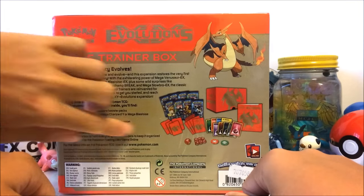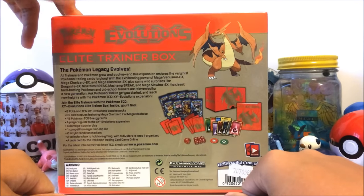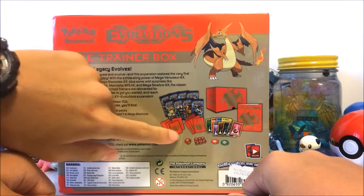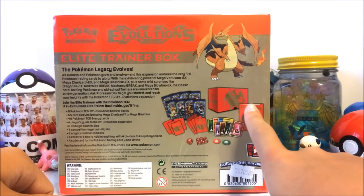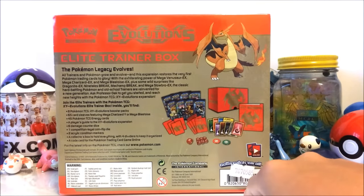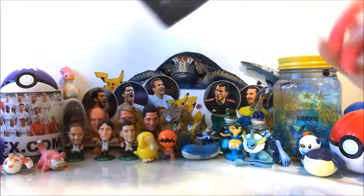This is the contents of the Elite Trainer Box. As you guys can see, we've opened one before — check that one out! We've got the box insert, dividers, dice, and a lot of other great stuff. So without further ado, let's crack open the Elite Trainer Box.